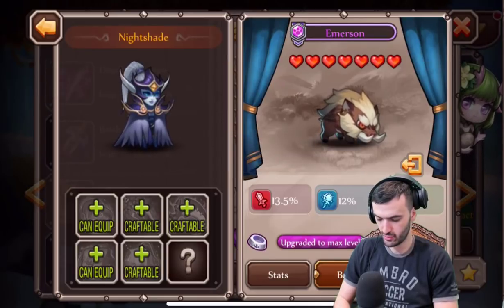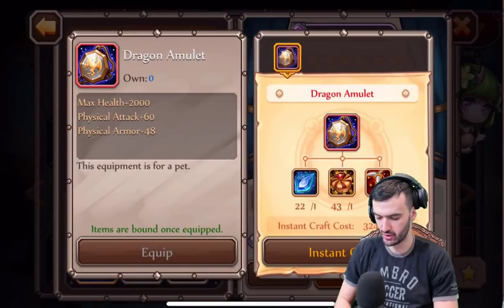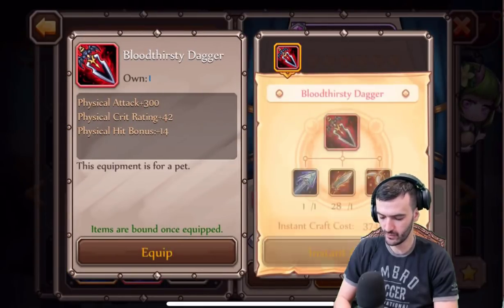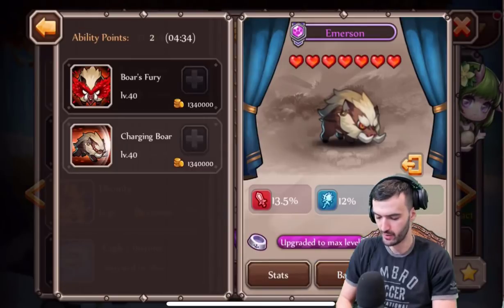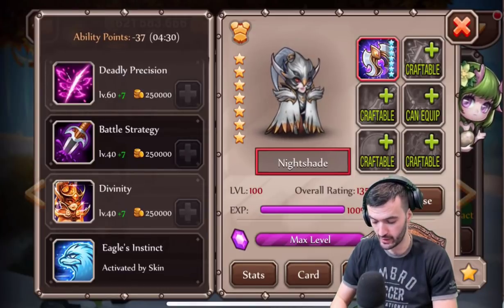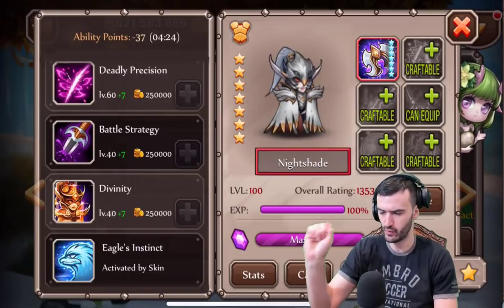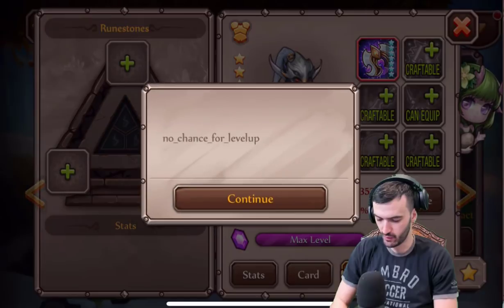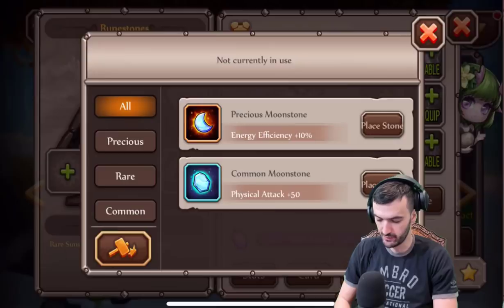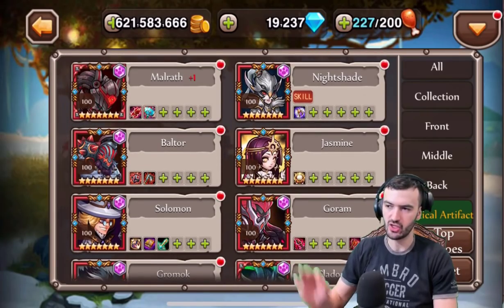I've got a lot of those, only three of those — whatever. I'm going to give her the good stuff now because I'm planning on using Nightshade in the arena to test her out. I'm missing some items — I don't want to give her everything because I'm saving them for a special occasion. She's not the hero I'm currently working on. No runes right now, so let's give her some purple ones — energy efficiency, physical crit, that's fine.